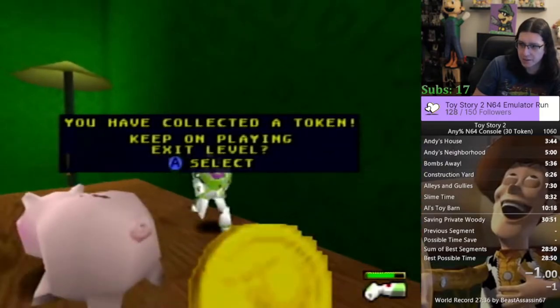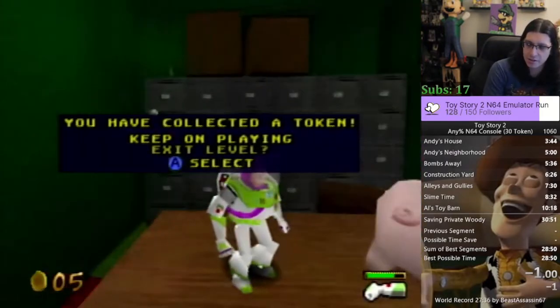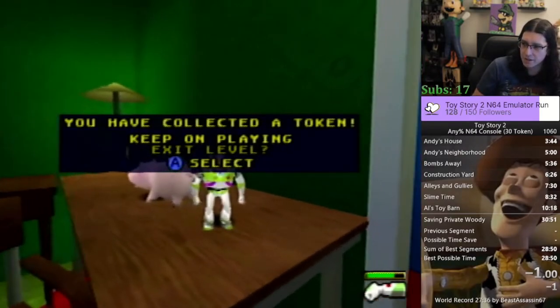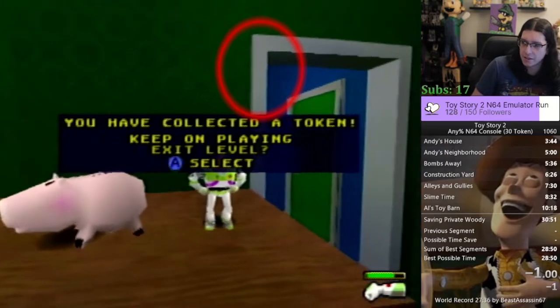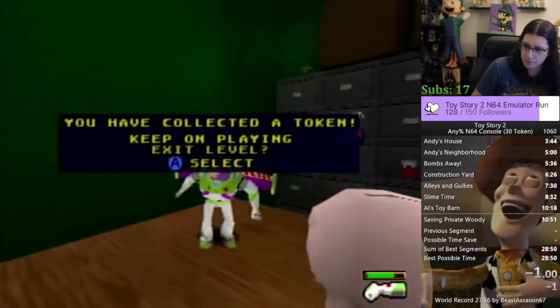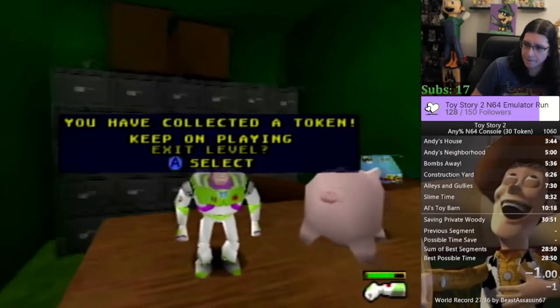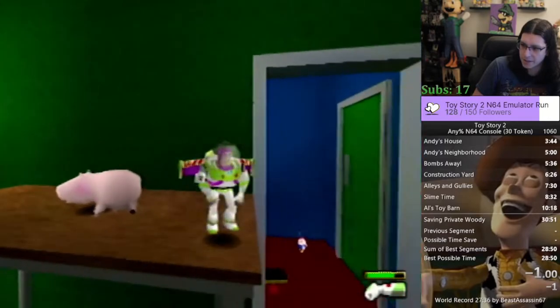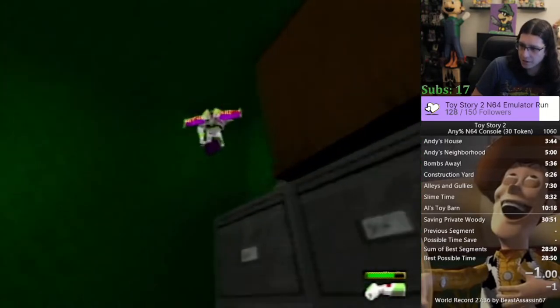The controls are kind of wonky but just try to get that coin. Once you touch that coin, stop moving and wait for the camera to pan. When you see the corner of the door right there, that's when you want to go. Once you see the corner of the door on the right side of the screen, press A — one, two, let go.